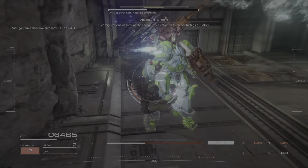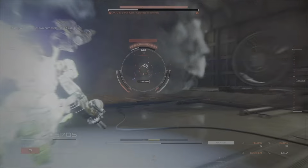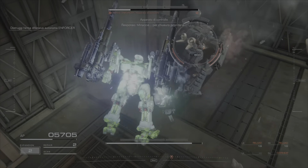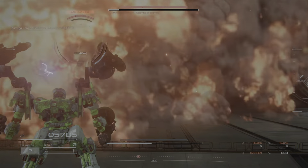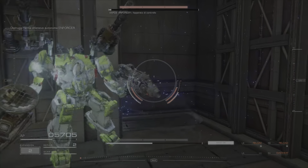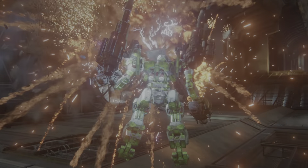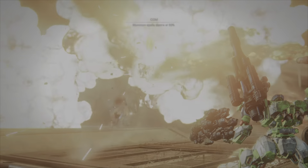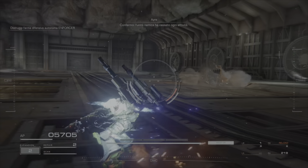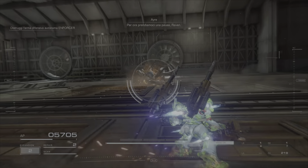Reconfiguring energy draw to maximum value for all actuators. Terminator. Threat level seven, eight. Burning. Threat to pilot — explosion. Vision at 50 percent. Confirmed. Any unit is silent. Walter should have some data on the next sector. Let's take a break for now, Raven.